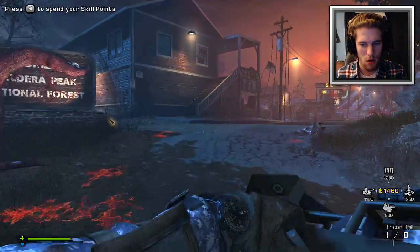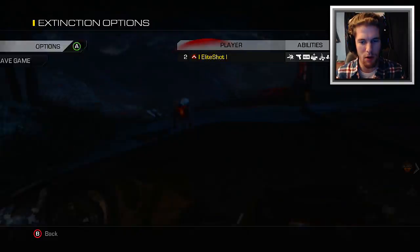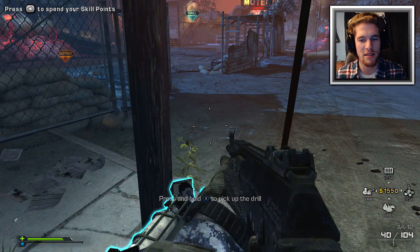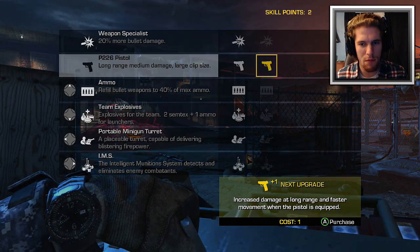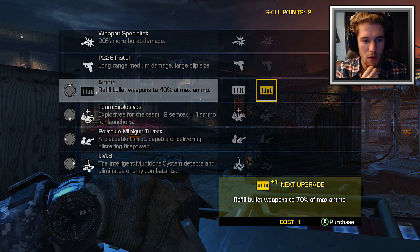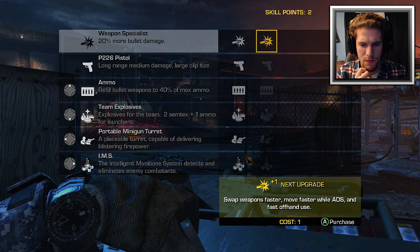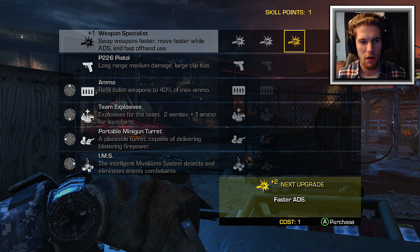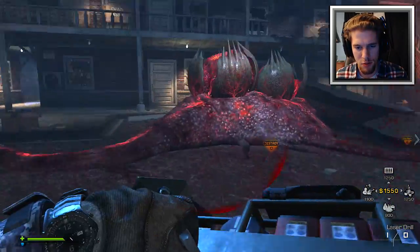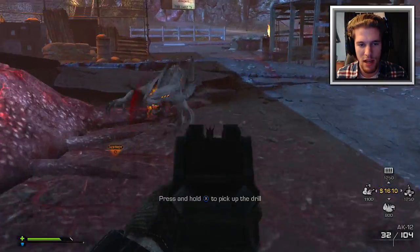I can't shoot or knife — hold up. They can still attack me if I pause the game, that is so cheap. I'm mad, I was doing so well too. Let me spend a skill point. More weapon damage — long range, medium range, large capacity, refuel bullets. I might do Weapon Specialist for more bullet damage. Actually, I'm gonna upgrade my turret next. I gotta kill a zombie — I mean alien, I gotta get that out of my head. I'm so used to playing Zombies.